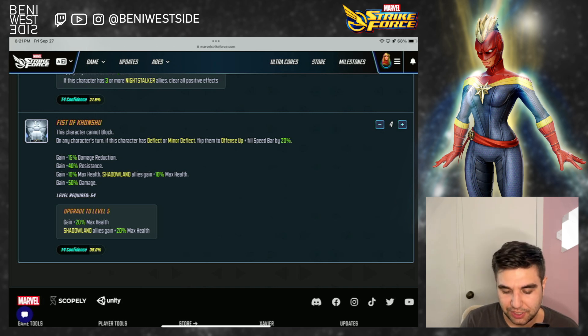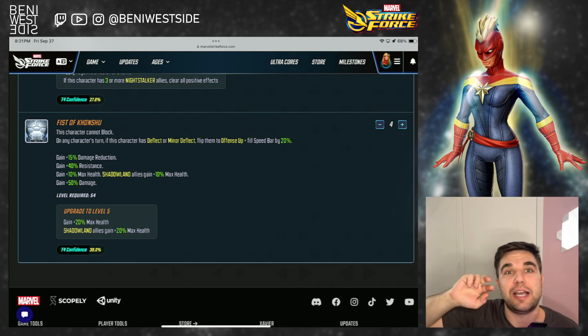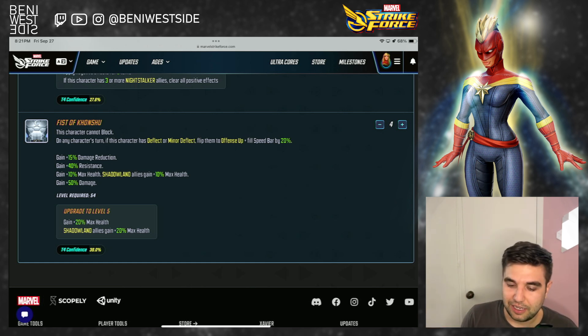He has damage reduction — I guess to account for the fact that he can't block. He has a resistance passive, a max health passive for himself and Shadowland allies, and then a damage passive. The T4 adds 20% max health for him and Shadowland allies. The Shadowland part doesn't really matter, but giving himself 20% max health is pretty nice — it's basically like going from ISO 3 to 4, but this gives 20%. I would recommend this. It's not essential, but it's very nice.